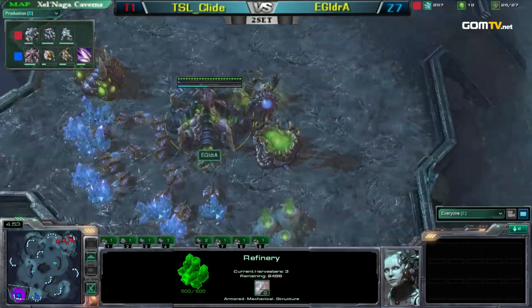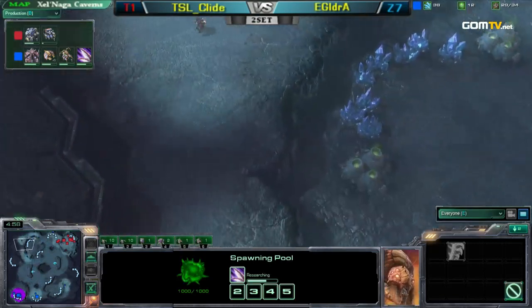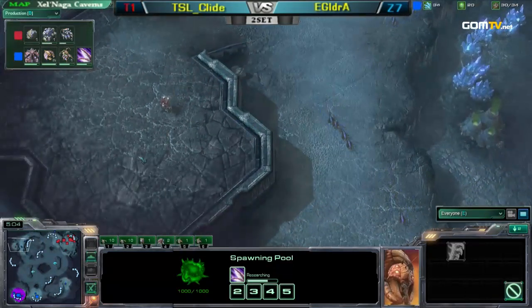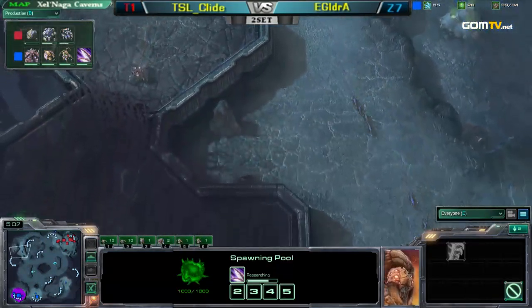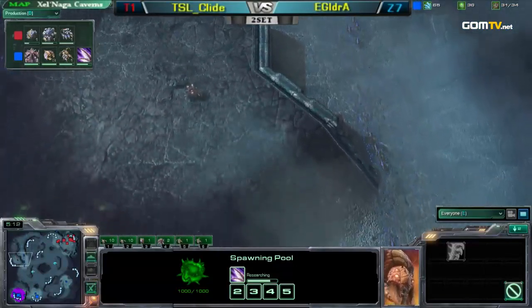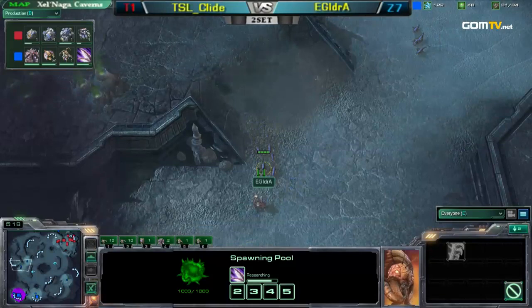What's really nice about it is he showed enough Marines that Aydra was forced into a lot of Zerglings — he made ten. Normally in Zerg vs. Terran you want to have just four Zerglings around the map early on, but instead there's ten, so that is three less drones that Aydra could have had. That's a good move by Clyde.